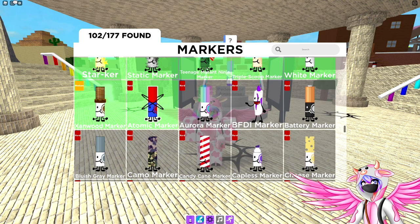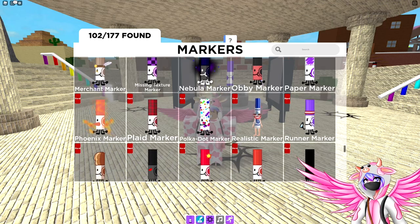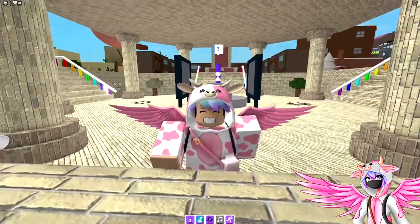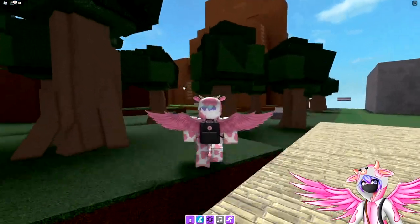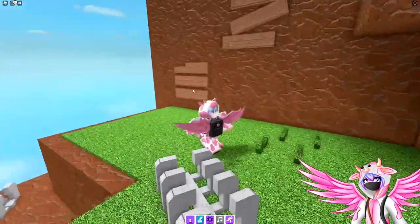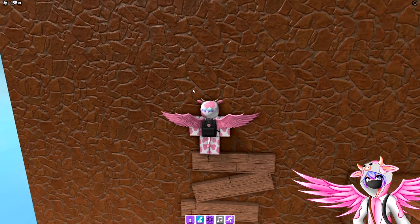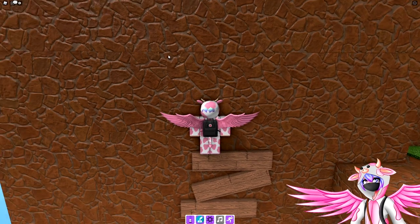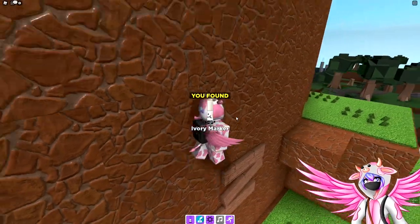The next markers we'll be grabbing are the aurora marker, ivory marker, and shadow marker. All three are in the exact same location. Head over to the giant obby mountain and make your way through the obby. Once you get to this point, stand on the second ladder and jump over into this hole right here — you can barely see it, it's a little difference in the stone texture. Jump in there and inside is the ivory marker.